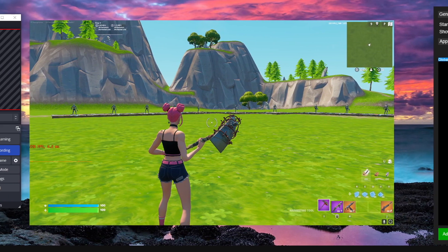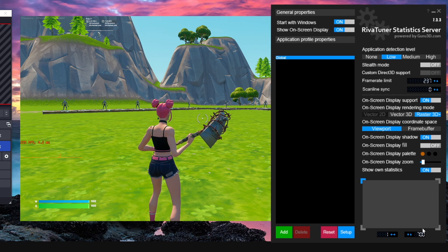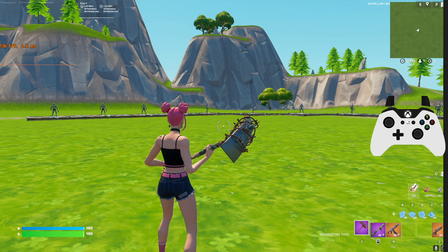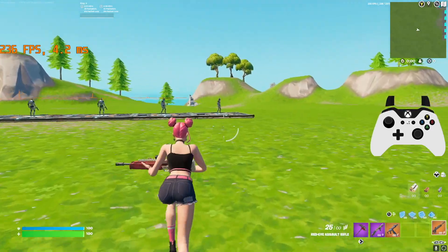You can also adjust where the OSD is positioned on screen. I prefer to have mine on the left side, kind of towards the middle — in a lot of games there's a HUD icon at the top left so I like it more in the middle of the left side. You can adjust the size and pretty much anything you want. If you put it at 1,1 it'll show at the very top left; put it at around 200 and it'll be a bit more down. I like mine at around 300 to 400. It's going to show you your frame time as a graph.